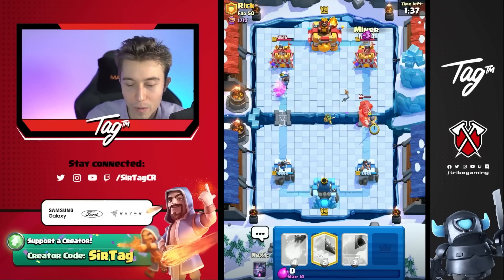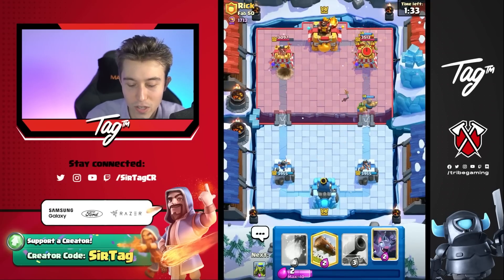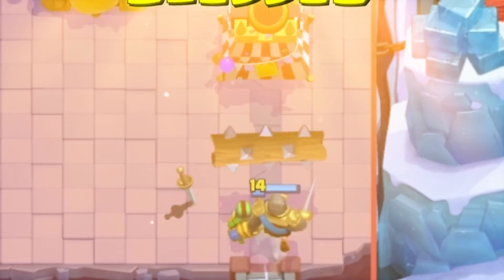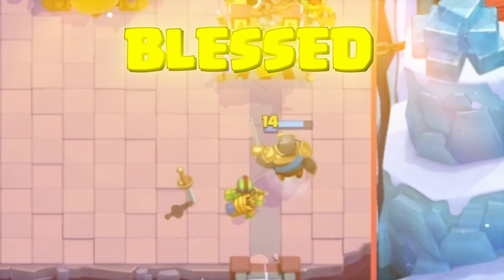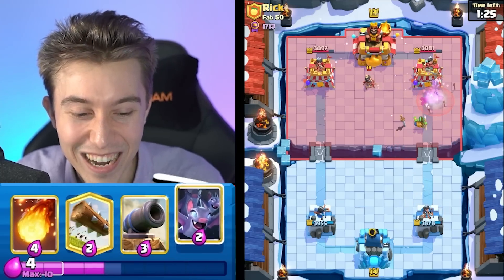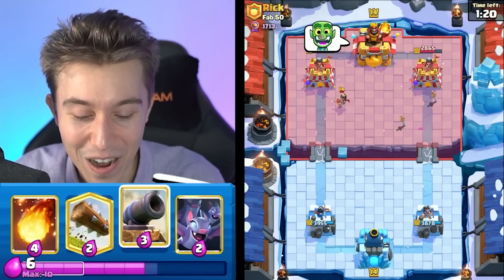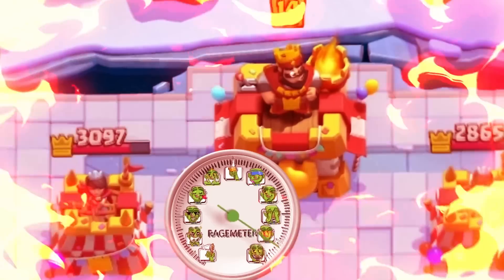I'm going to go for Wallbreakers and then a Knight here. The Spear Goblin is still alive so I'm going to apply more aggression — this is hilarious. I'm just getting damage on every single side. This is emotional damage for our dude. The Spear Goblin's still alive, he is so tilted. Spear Goblin's going to touch the tower. One more hit? He is tilted. I love it.